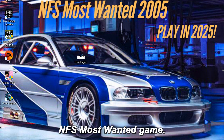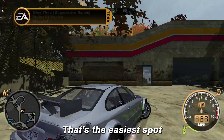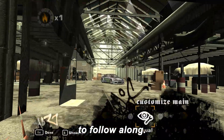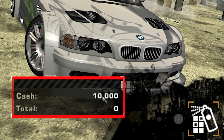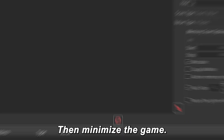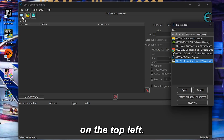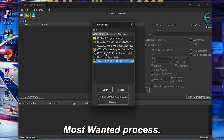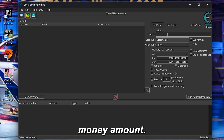Now open your NFS Most Wanted game. Once you're in, go to the car customization shop — that's the easiest spot to follow along. Check how much cash you currently have; mine is 10,000. Remember that number, then minimize the game. In Cheat Engine, click the small computer icon on the top left and select your NFS Most Wanted process, then click Open. Now type your current money amount — 10,000 in my case — into the value box and hit First Scan.